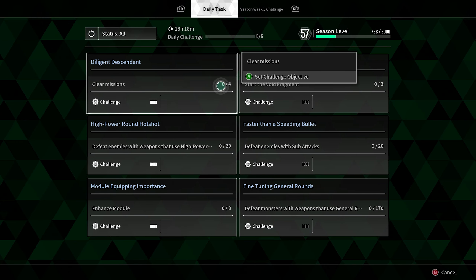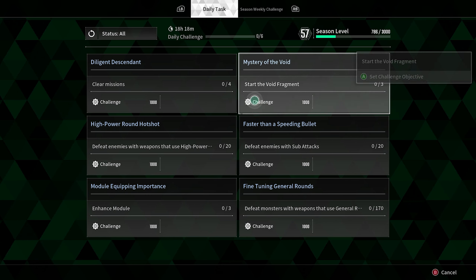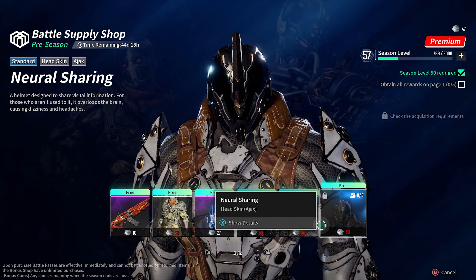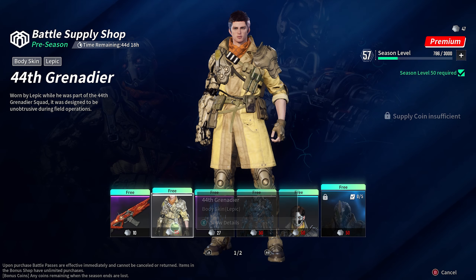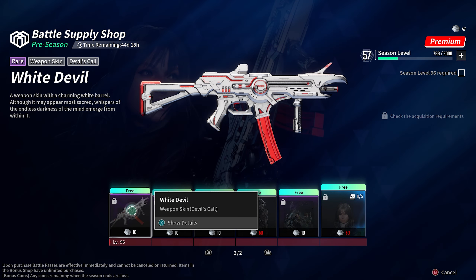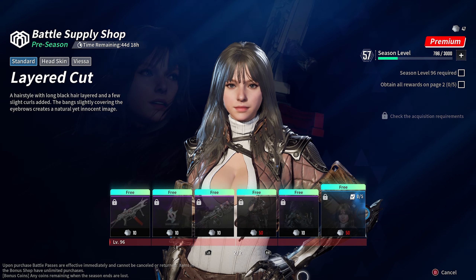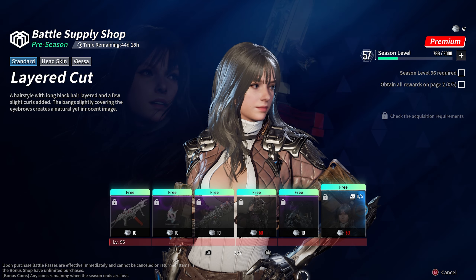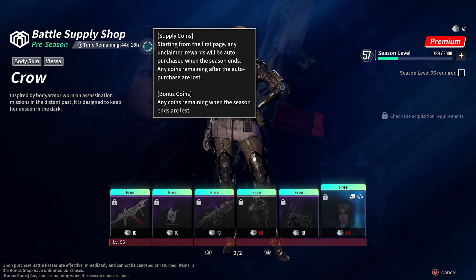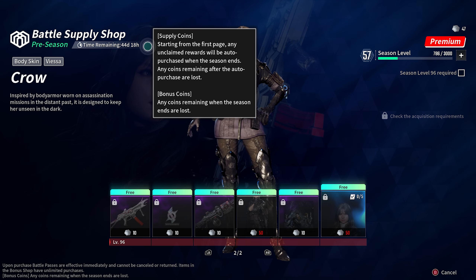You need to do the challenges to rank up your Battle Pass level, whether it's seasonal or just the daily tasks — always try to do the daily tasks. Unfortunately there are no Battle Supply Coins in the dailies, but it will give you enough extra challenge XP to get up to your seasonal level. The only downfall of the Battle Supply Shop is that you need to be at least level 50 to get to that first page, and at least level 96 for the second page. So you need to play a lot of the game, or just do a lot of different challenges and you will rank up your season level quite fast.